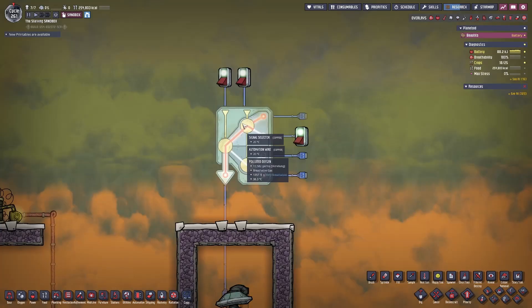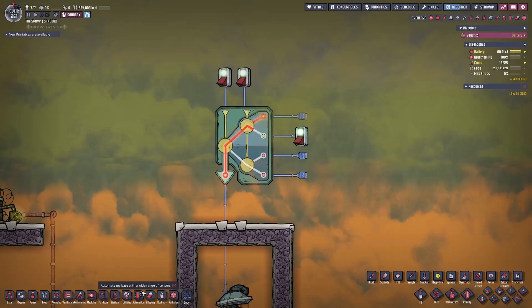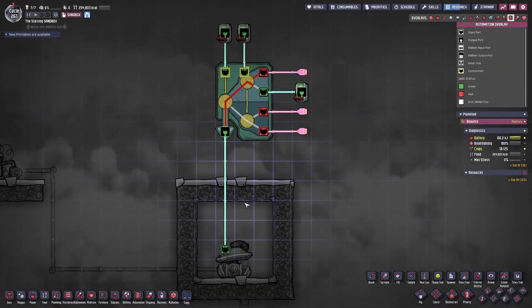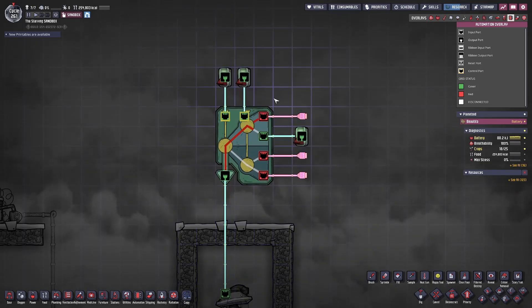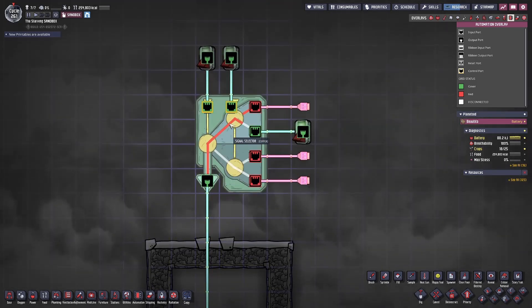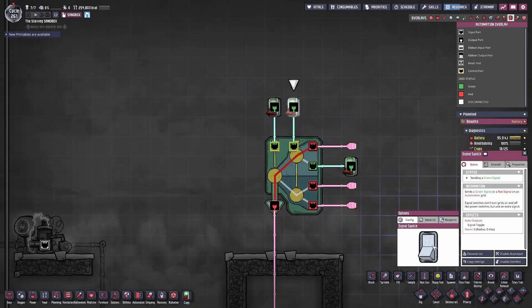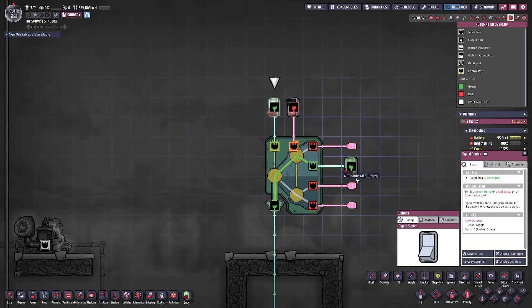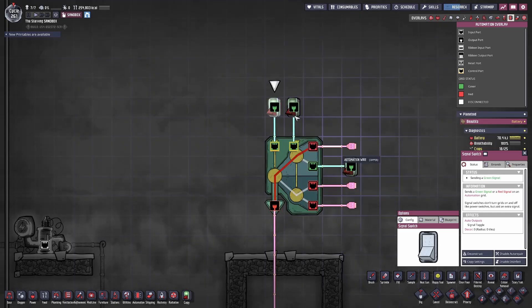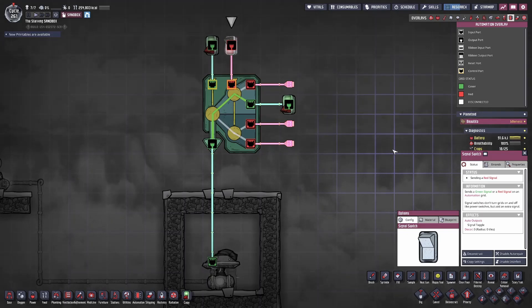The signal selector is the direct opposite of the signal distributor. The signal selector will take four different inputs and choose which of the inputs gets passed through to the gas pump depending on which configuration the control switches are set to. For example, we have a green input coming into the signal selector and we want to pass it down through our gas pump. This can be achieved by setting the control switches into the correct orientation, allowing only one of the four input signals to be passed through to the building you want to control. Like the signal distributor, this has very niche uses, however as you expand your base you may find more uses for it in the late game.